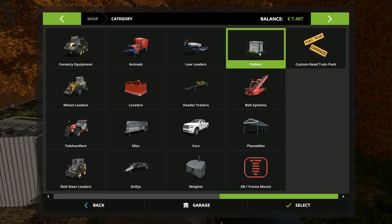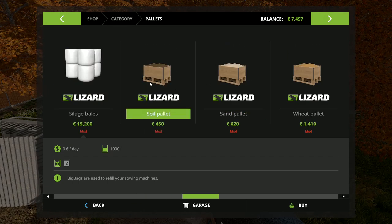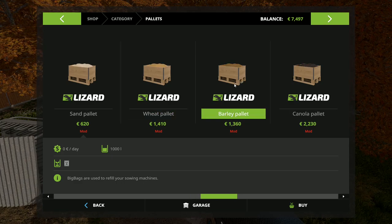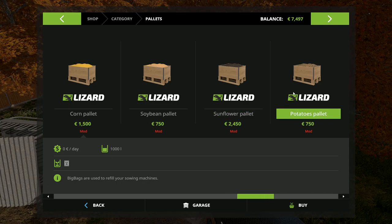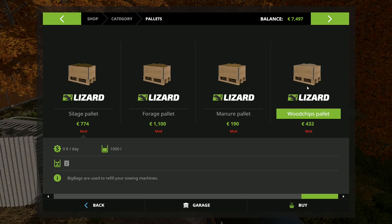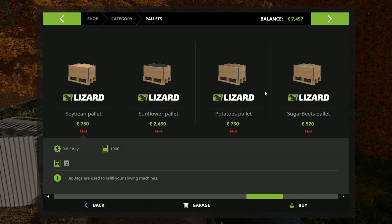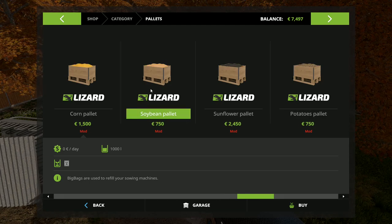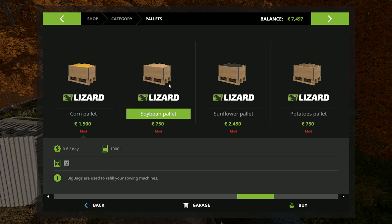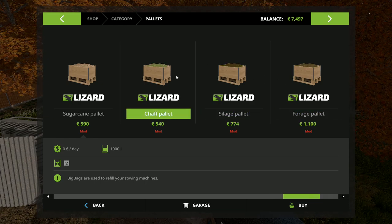Looking in the More Materials shop: soil and sand, but we can now also buy pallets of wheat, barley, canola, corn, soybeans, sunflowers, potatoes, sugar beet, sugar cane, chaff, silage, forage, wood, manure, and wood chips — that's all of it. So you can literally buy all the base game materials, which is great. Some of them you probably wouldn't want to buy, but maybe occasionally a bit of grain for feeding pigs would be quite handy. Being able to buy stuff in bulk is much more realistic.